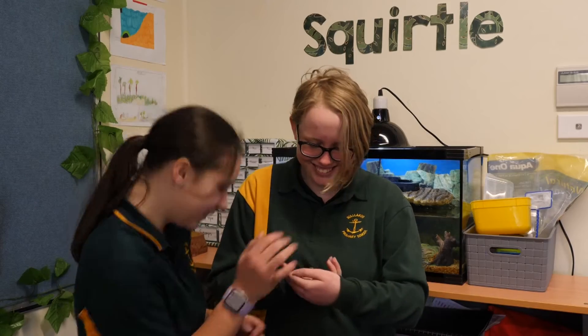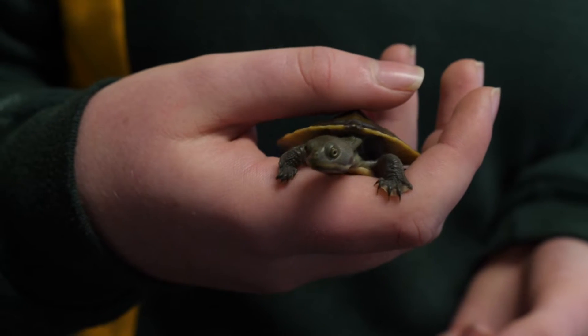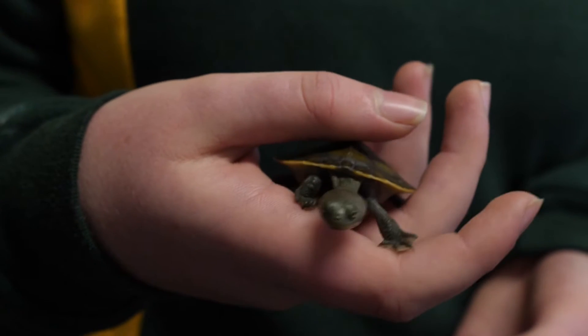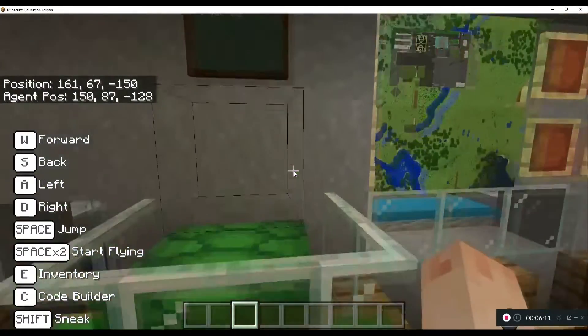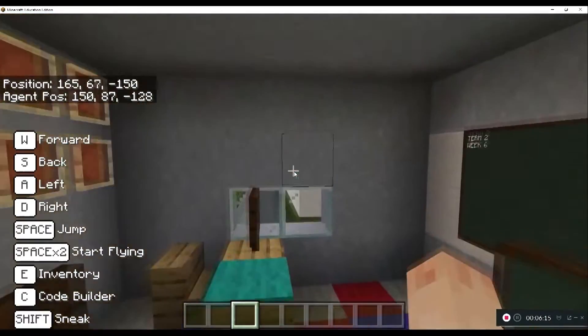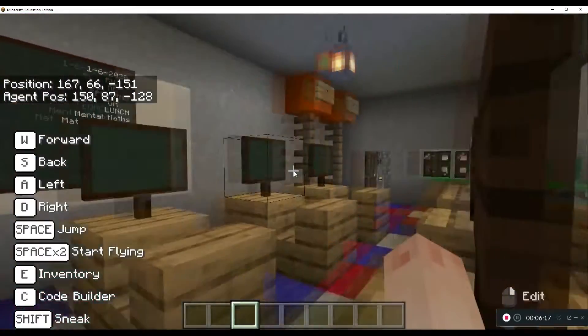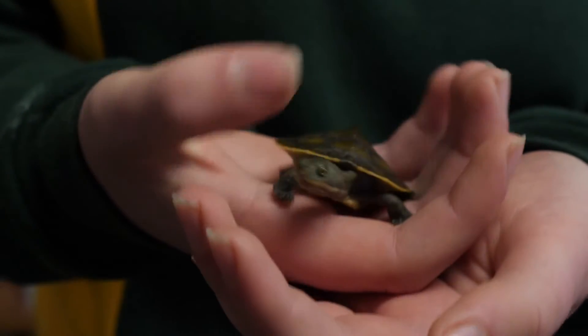They even managed to include a virtual version of the school's pet turtle, Squirtle. But we couldn't get the hatch, so Mr Carthy found a code to spawn in a baby turtle. But then it kept jumping out, so I found a code that gives an invisible barrier block to block the top so it can't jump out. Who knew virtual turtles were so cheeky?